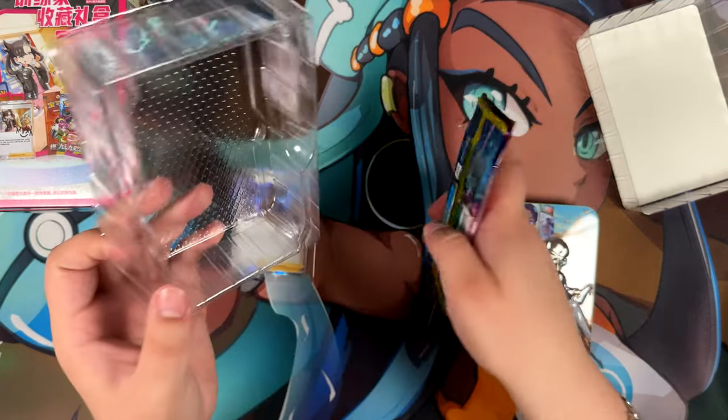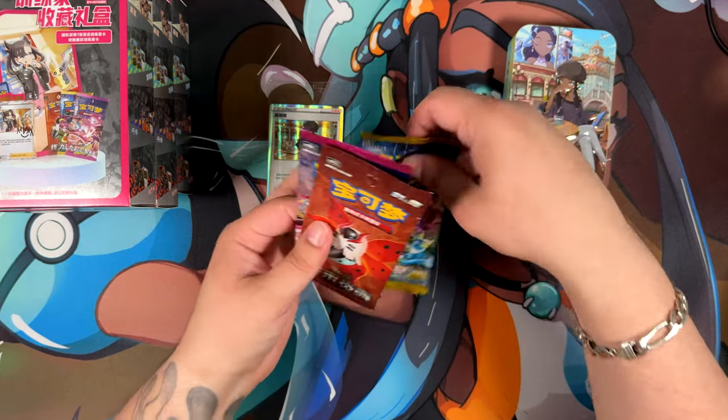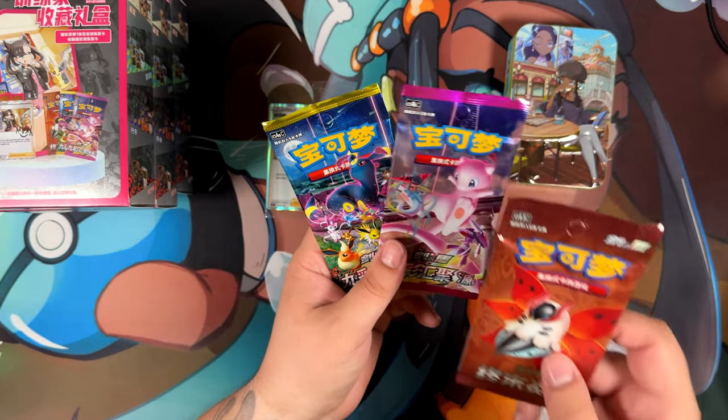We get a promo and 3 booster packs. We've got Nine Colors Gathering, we got Friends, and we got Origin.